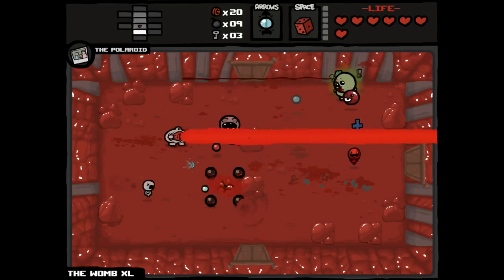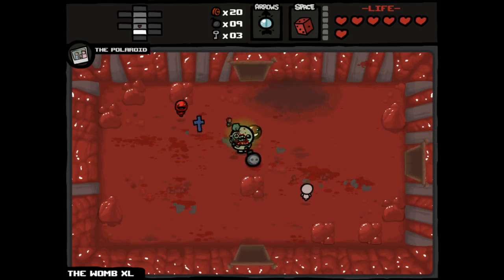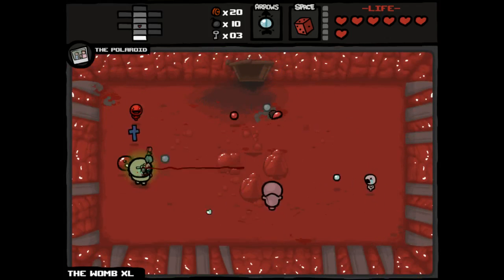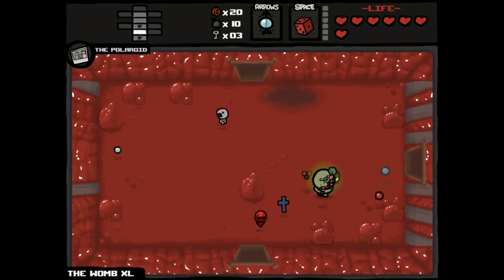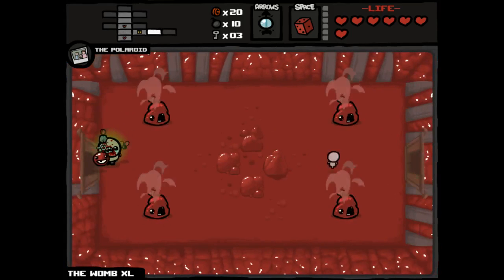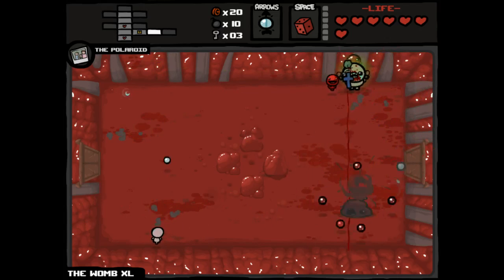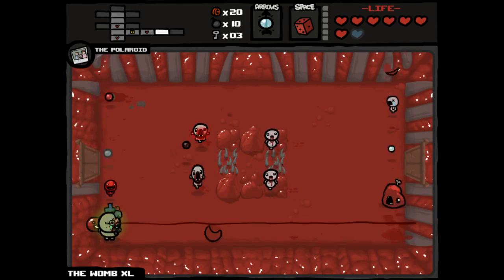It should go without saying, this is not a one run. In fact, we're still in what I would consider to be probably a losing position. But certainly it's actually feasible with our items now that we could win, relative to before when we were just kind of running out the clock until we eventually died. We'll continue trying to find the boss rooms here. No deal with the devil possible, unless we got a teleportation pill or card. More concerned with just getting our last remaining item for now, until the chest, if we even make it there.